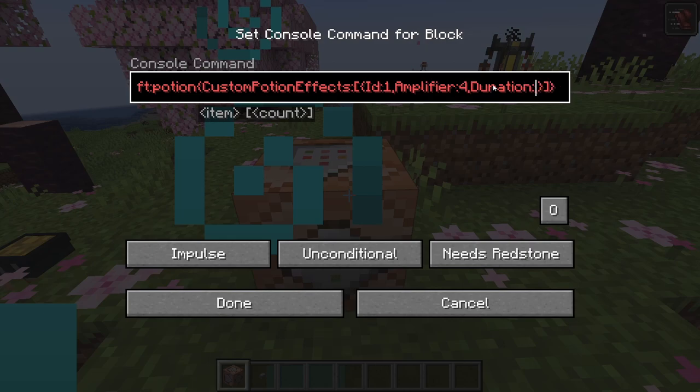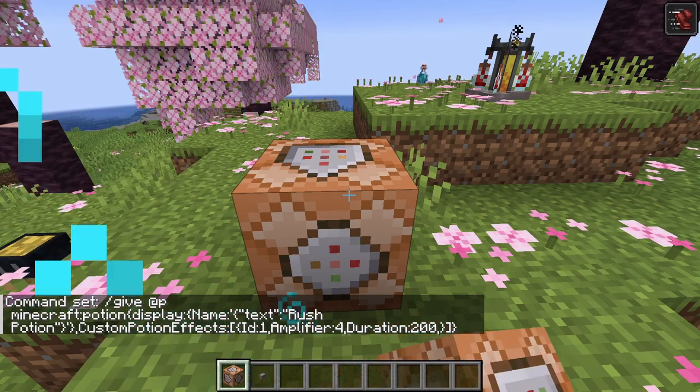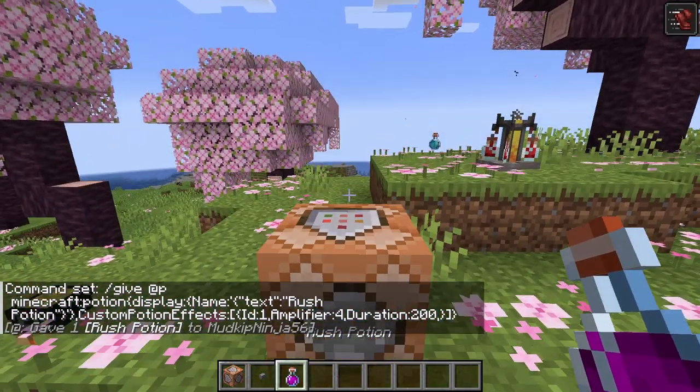Next, we can set the duration to whatever we want. It's important to note that the unit is in ticks, so for this potion we'll set it to 10 seconds, or 200 ticks. Now that's almost it for our potion, but let's go ahead and add a name as well — this is actually just the same as naming any item in Minecraft. So we'll add the display tag and then name. Once we add our other parameters, we'll call it the Rush Potion. If we click done, place a button, and go ahead and click it, we get our potion.